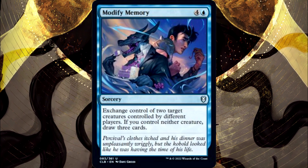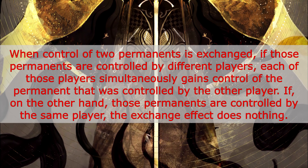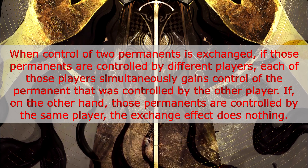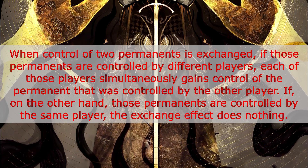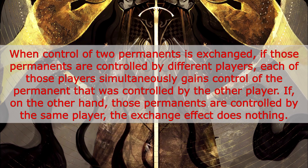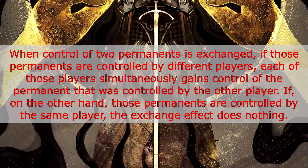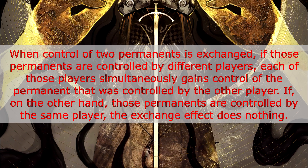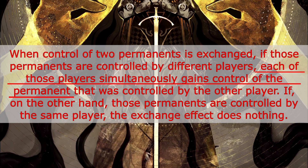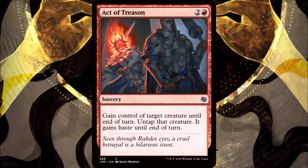So let's check out what the actual ruling on exchange is. CR 701.10b is the rule that covers this, and it says: when control of two permanents is exchanged, if those permanents are controlled by different players, each of those players simultaneously gains control of the permanent that was controlled by the other player. If, on the other hand, those permanents are controlled by the same player, the exchange effect does nothing. And in that rule, we see the specific wording of 'each of those players simultaneously gains control of the permanent,' which is similar to the wording on Act of Treason: 'gain control of.' So clearly these effects apply in the same layer, which according to CR 613.1b, is layer two — the control-changing effects layer.